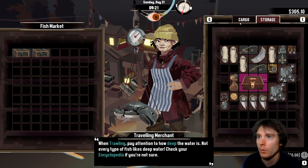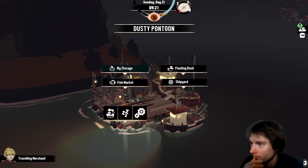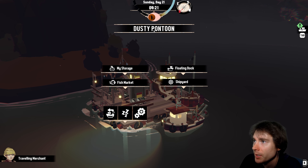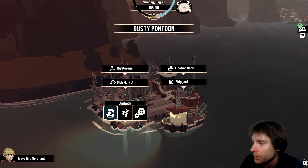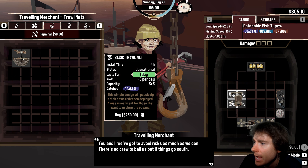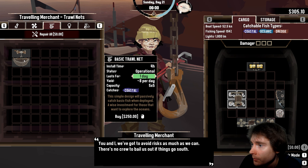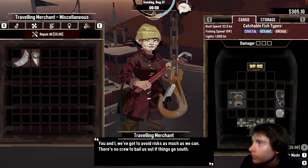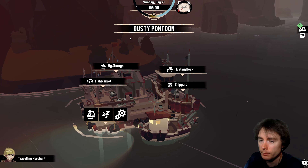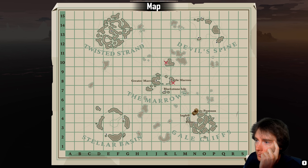When trawling, pay attention to how deep the water is — not every type of fish likes deep water, check your encyclopedia. I still need wood for my upgrade. Let's rest and then buy the net thing. It lasts for one day — that's interesting — and it costs 250 money. That's a lot. I'll hold on to the money I have for now because I'm gonna need 500 for some upgrades.